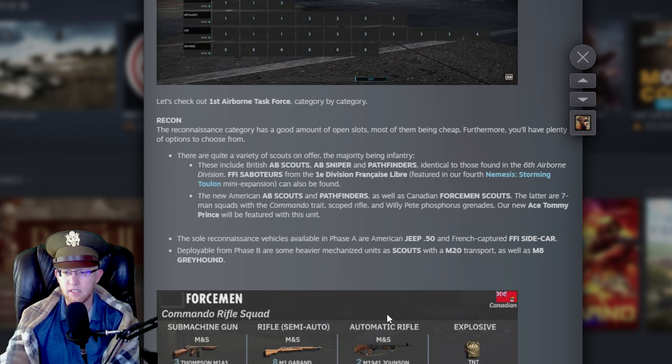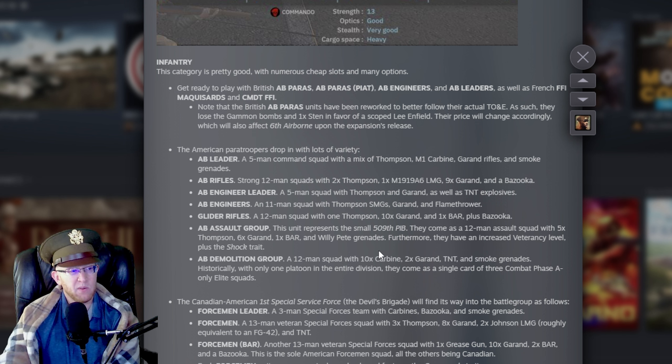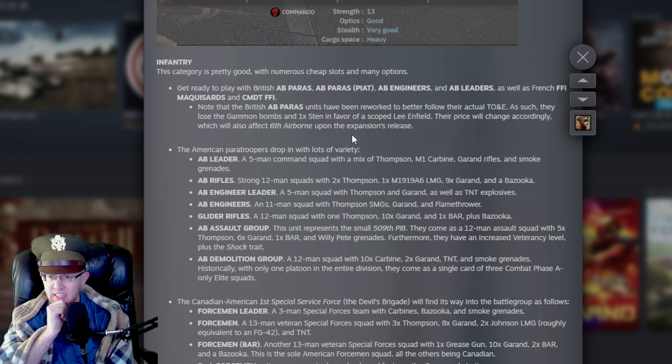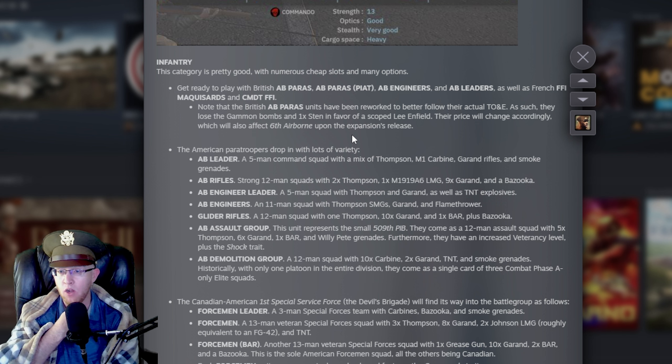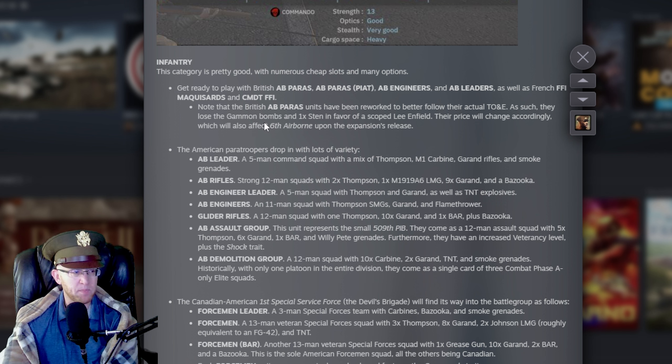Looking at the Forcemen from the infantry tab — they look spicy. Three Thompsons, automatic rifle — these guys are CQC monsters with TNT. Infantry tab is pretty good with numerous cheap slots and options. Get ready to play the British AB Paris, AB Piat, AB Engineers and Leaders, as well as the FFI Maquis. The British AB Paris have been reworked to better follow their actual historical setup — they lose the Gammon Bombs and one stand in favor of a scoped Enfield rifle, which will also affect 6th Airborne. Infantry with snipers are super strong, so this could be a big buff for 6th Airborne.